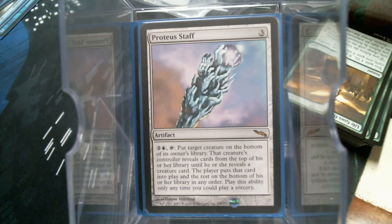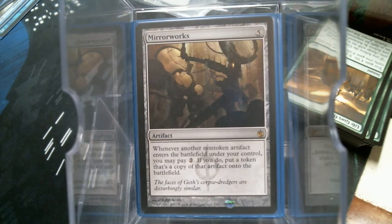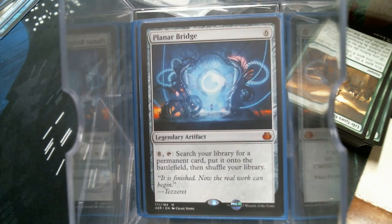Mirror Works is going to be an all-star for getting copies of your big artifacts. Planar Bridge — y'all know I had to love this card. Also I want to preface that a few cards I do not have in here: Unwinding Clock — I'm out of them — but it is amazing with heavy artifacts and Planar Bridge and all the things that tap.